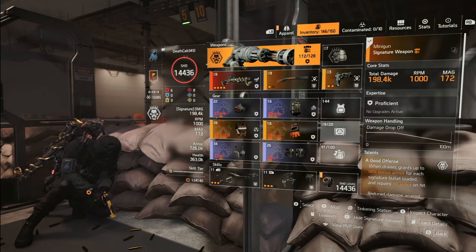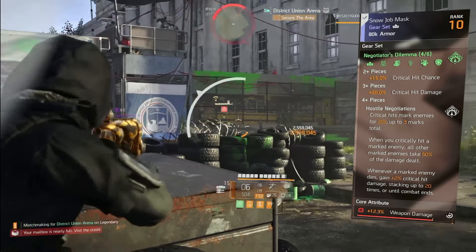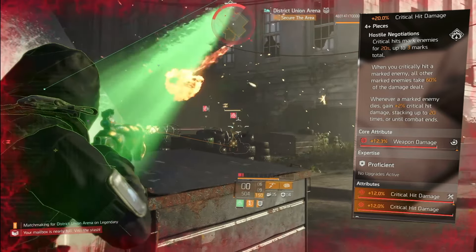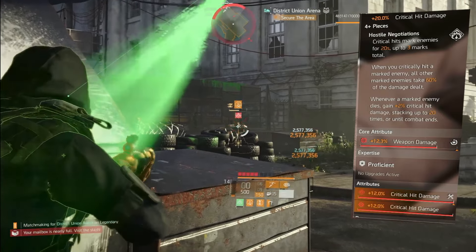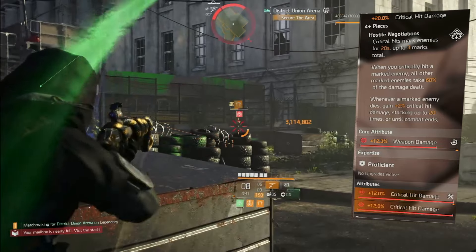This is the Negotiator's Diamondback build. Negotiator's gives 15% crit chance — not heavily relied upon — but more importantly 20% crit damage, which we do want. The set talent, Hostile Negotiations, means critical hits mark enemies for 20 seconds, up to three marks total. When you critically hit a marked enemy, all other marked enemies take 60% of the damage dealt.